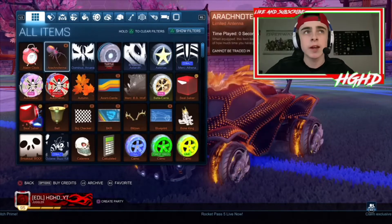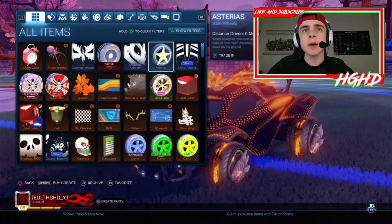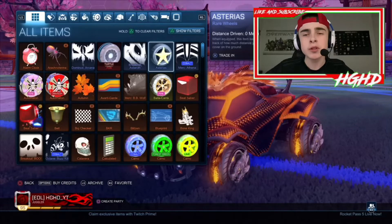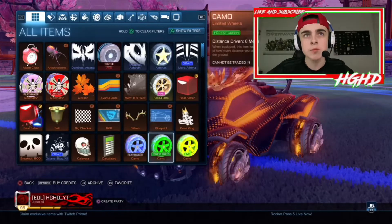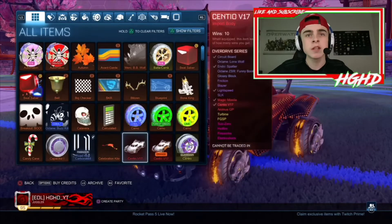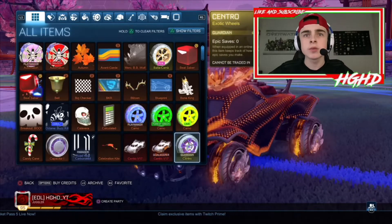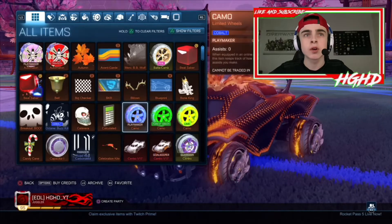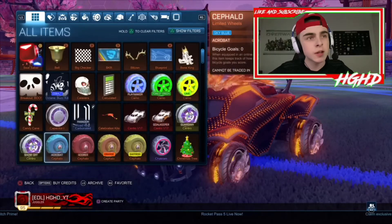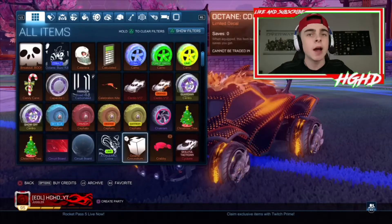I've got some crimson Automations, some Playmaker pink ones. I've got these Asteris - I might be pronouncing that wrong - they're pretty rare because they were in the game quite a long time ago. Rocket League came out in 2015. I've got some Capacitors, a Sensor V17 normal and an orange painted one, a Guardian Central, and three painted wheels: cobalt, forest green, and lime. I've also got four others: sky blue, crimson, orange, and saffron, plus another pair of Essentials.